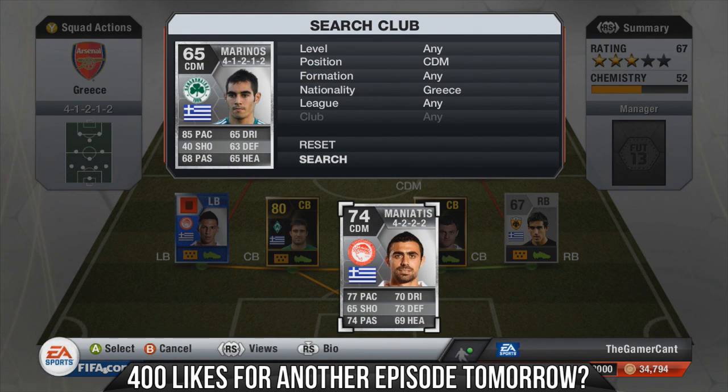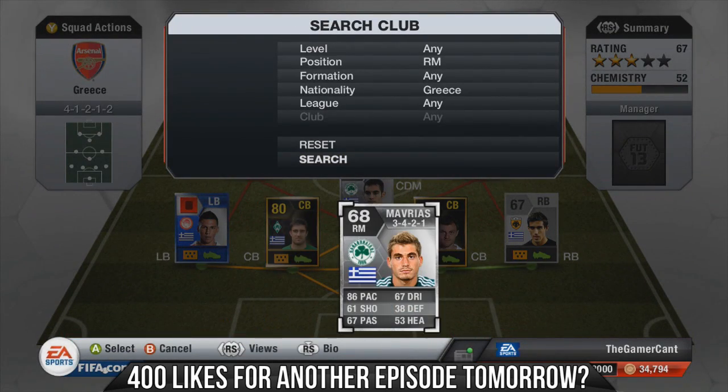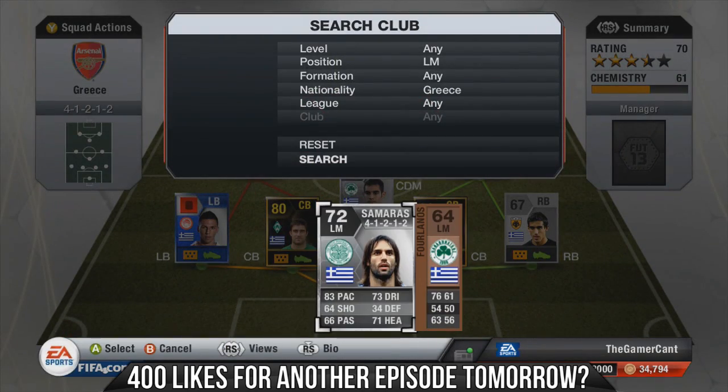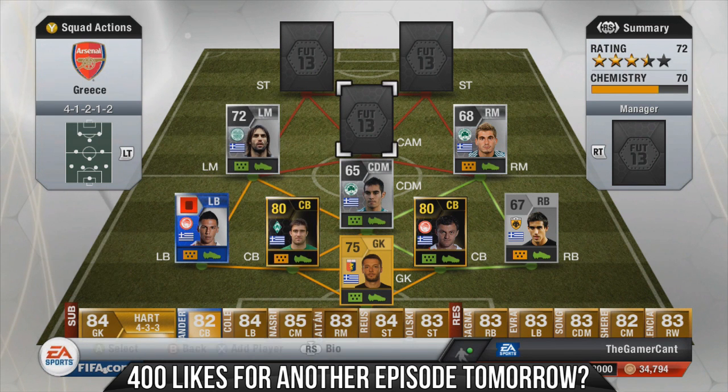You do also have Maniatis in case you need him to fill that role, but Marinos is the one we'll be using. Right mid we have Mavarias — another really good long shot; he's just really solid out wide, great stats for a silver, 86 pace particularly very nice. Left mid we have Giorgio Samaras — I love this guy, he's an absolute tank, absolutely massive, and still has 83 pace, which is unbelievable.